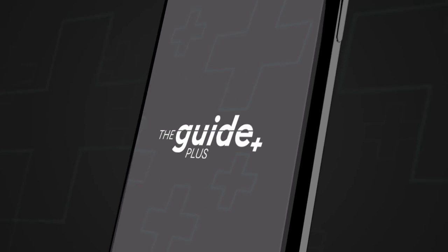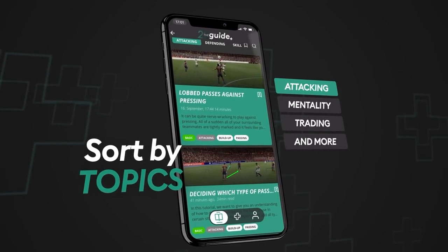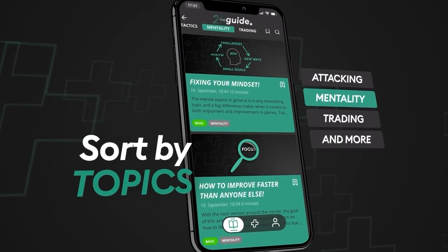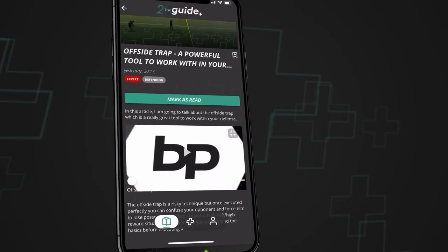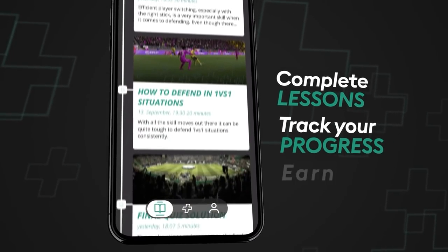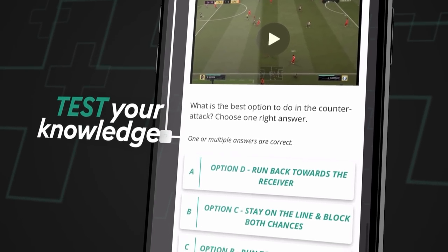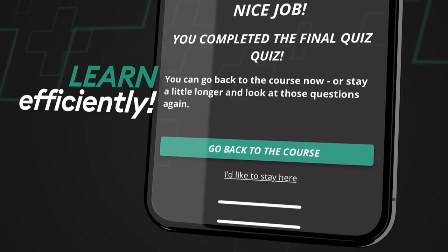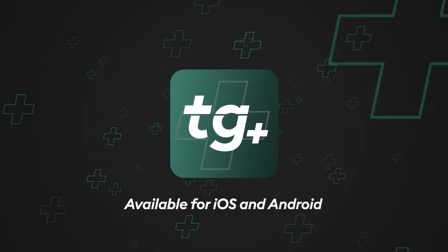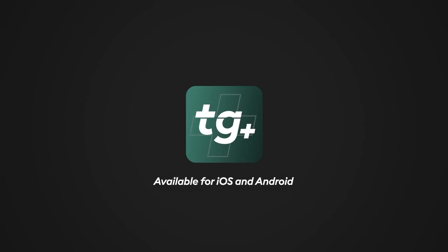Before we continue — if you're looking to improve at FIFA 22, definitely check out our The Guide Plus app. Here you can find all sorts of content on different topics, structured courses that you can follow where you can track your progress and earn badges for completing topics. Along the way there are different quiz types that help you to test your knowledge and improve more efficiently. Download it for free now on iOS and Android and enjoy all the content that's still freely available for the rest of October.